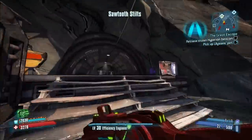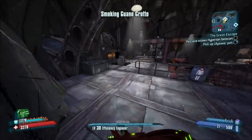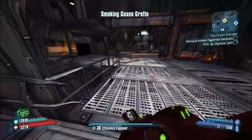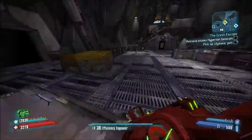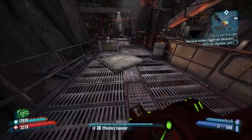Now I hate the back Guano Cave — hate it. You get lost all the time, so the route through Smoking Guano Grotto that I take to the elevator might not be the most efficient, but I don't meet any bad guys. So that's helpful, especially if you're lower level.